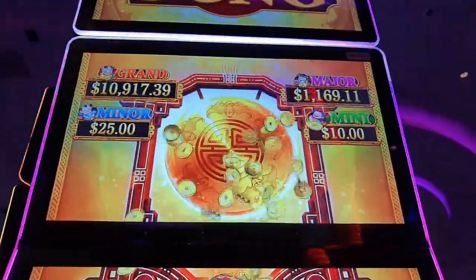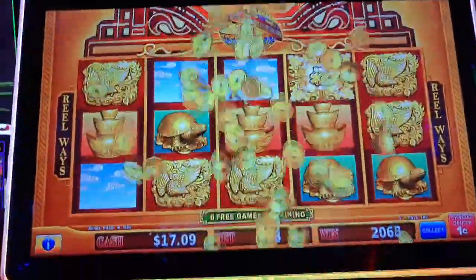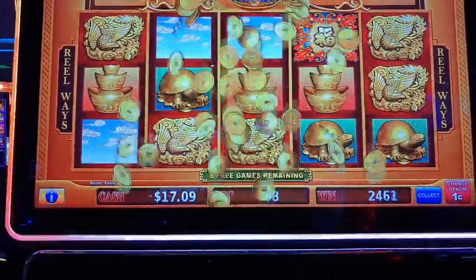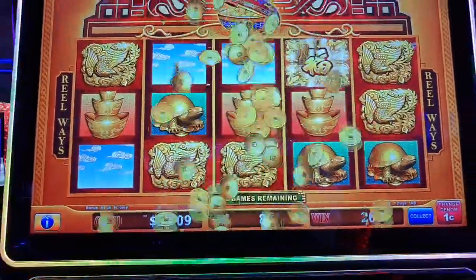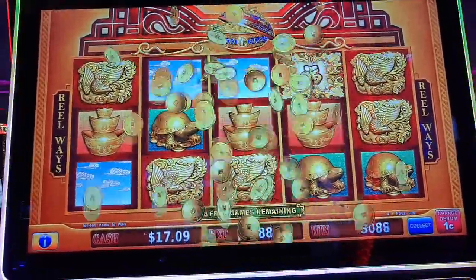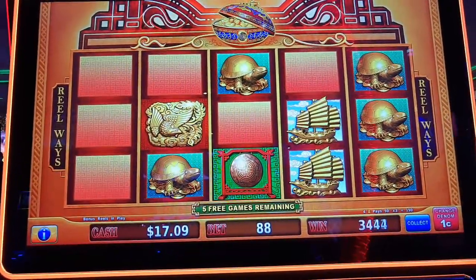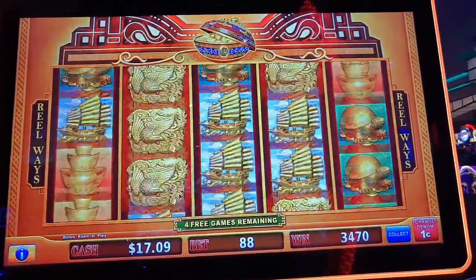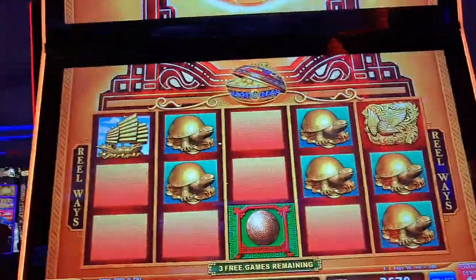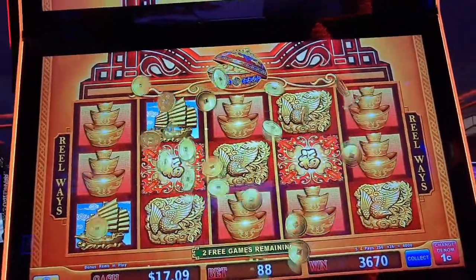And it goes all the way up to there. And this is the mini, major, grand, and minor. And it's still in the games — good. A couple more dollars. You see it's got like a fire flame around the ground. And we got us another coin show.